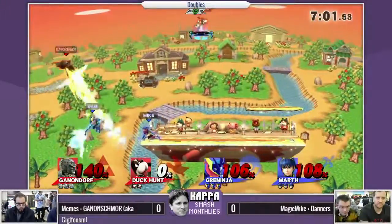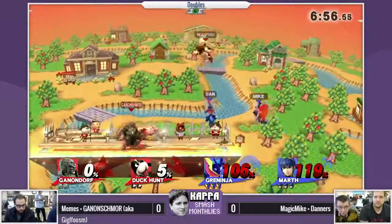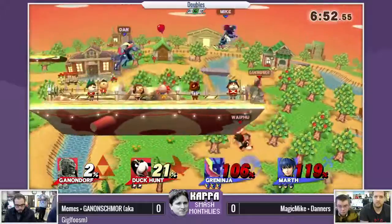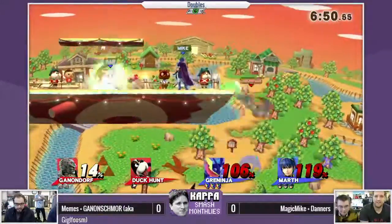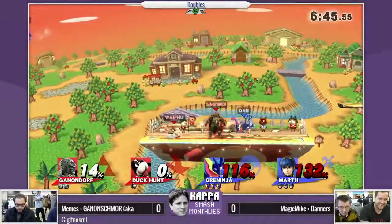So what we were talking about before — Marth's superior ledge options. His tipper hitbox is so big it actually reaches a little bit below the ledge, and he got that Ganon before he could grab the ledge. He hit Danners and was just like 'whoops' — this is what he was actually going for, and he just does it again.